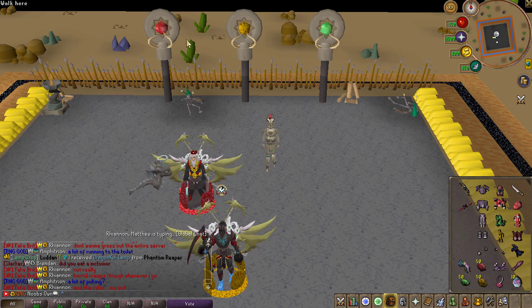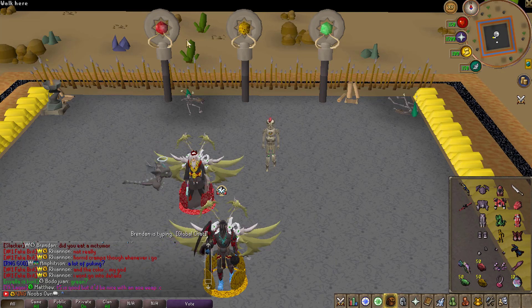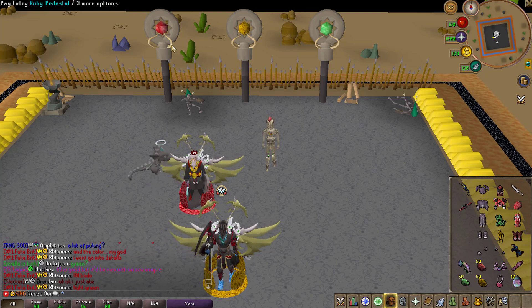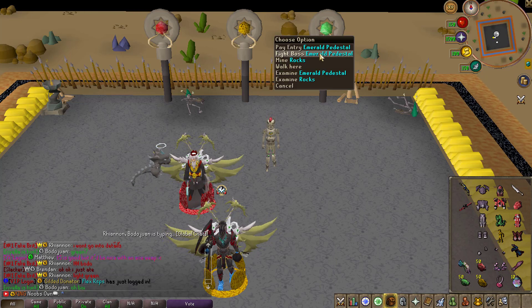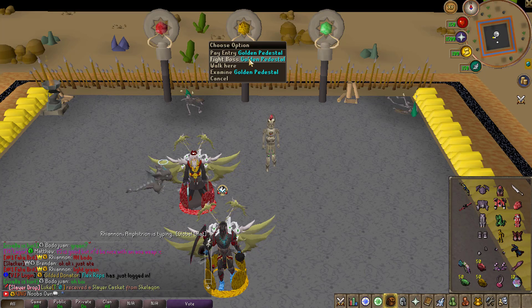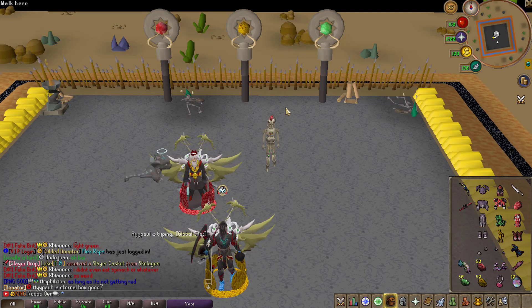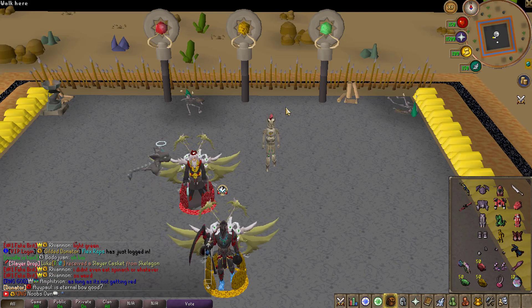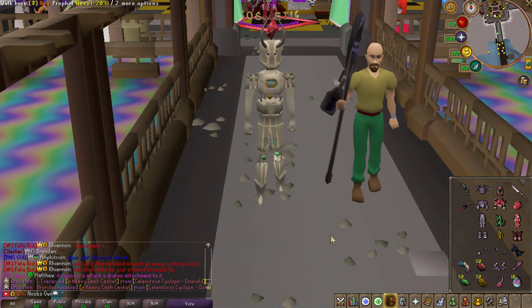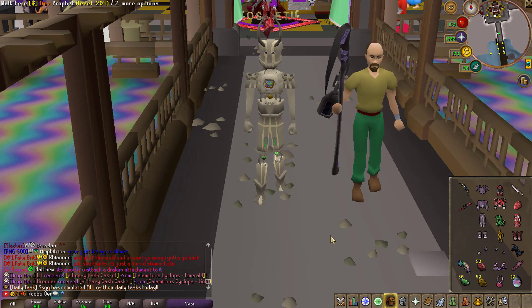Also notable about the three new bosses: they have combat restrictions, meaning you need a specific combat style to damage them. The Ruby version can only be damaged with Melee, the Emerald version can only be damaged with Ranged, and the Gold version can only be damaged with Magic. Make sure to bring the corresponding combat style so you can actually kill them.